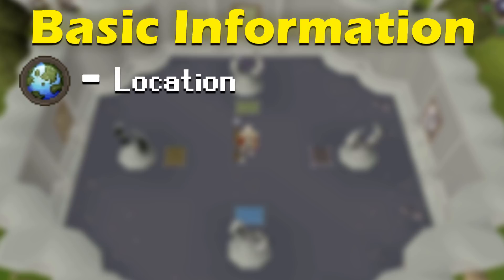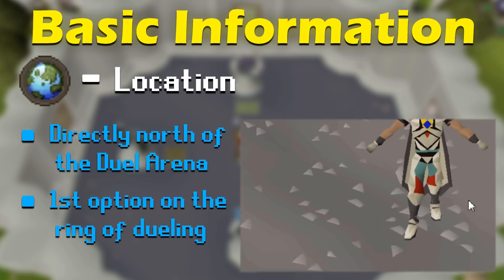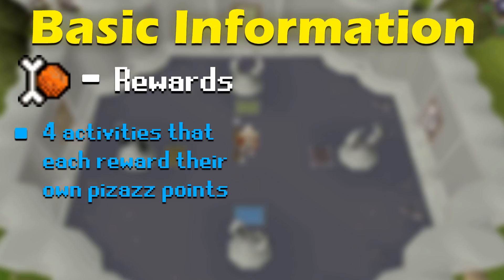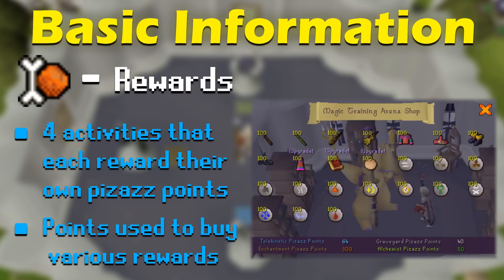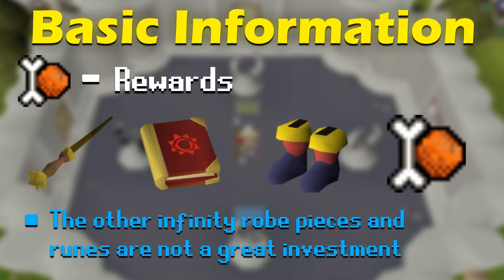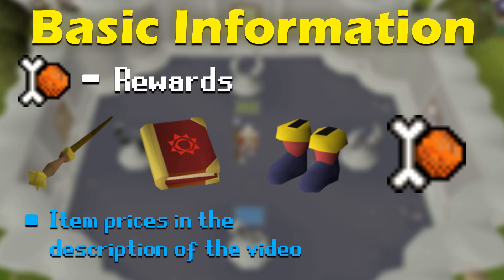As for getting there, the Mage Training Arena is located directly north of the Duel Arena, so the best method of travel would be to use the first option of a ring of dueling and then just run the rest of the way to the north. Within the minigame there are four main activities, with each activity rewarding different types of pizzazz points. These points can be exchanged with the reward shop, which offers a variety of unlockable items. The main rewards that players are usually after are the Master Wand, Mage's Book, Infinity Boots, and Bones to Peaches spell. The rest of the Infinity Robes set other than the boots aren't a great investment for your points, and the runes are extremely expensive, so I recommend you only go for the four items I first mentioned. I'll put the number of points required for buying each item in the description below.